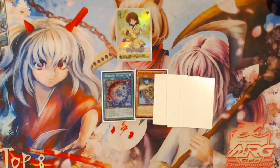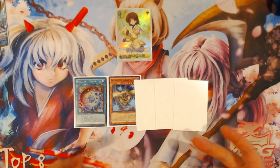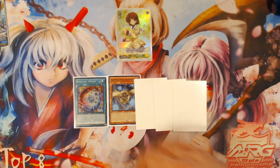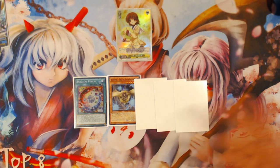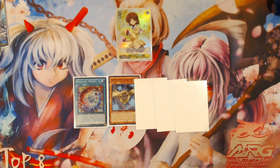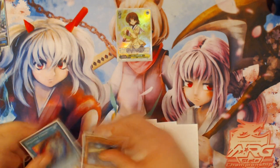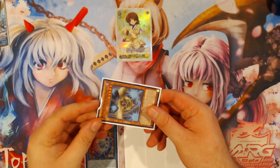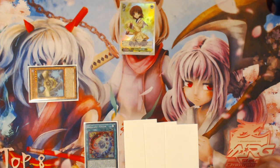You obviously start with three other cards if you were going first, and none of these cards actually matter up until the point where you summon Ningearsu. If you do have a World Chalice card in your hand at that point, you can turn this into a draw three combo because it allows you to special summon next to the Ningearsu. But even without an additional card, it's still a draw two combo, which is very nice considering how few resources it uses. That's one reason I really like Gofu in a deck like this — it helps facilitate easy two-card combos.